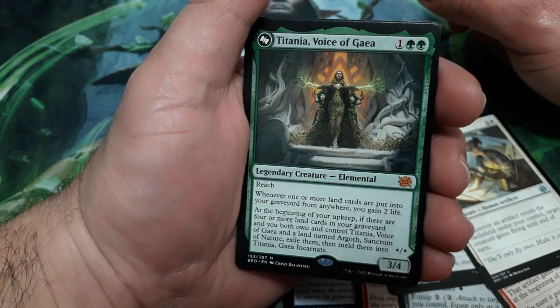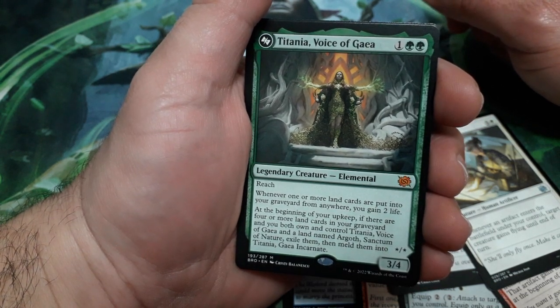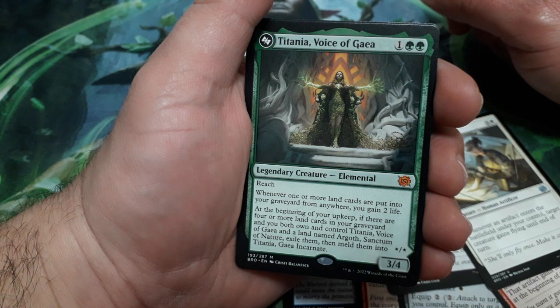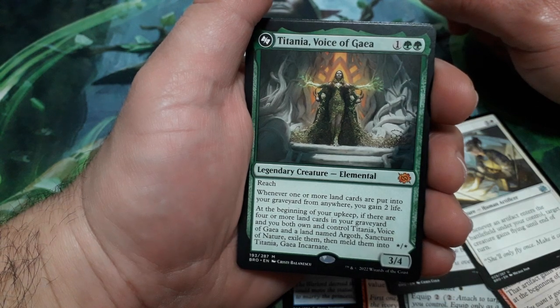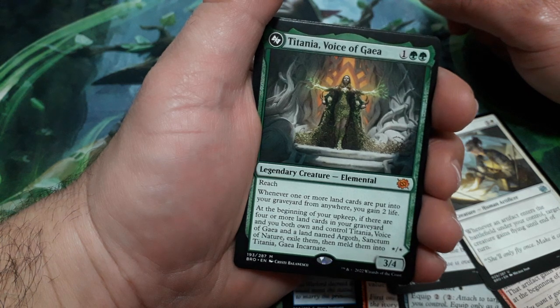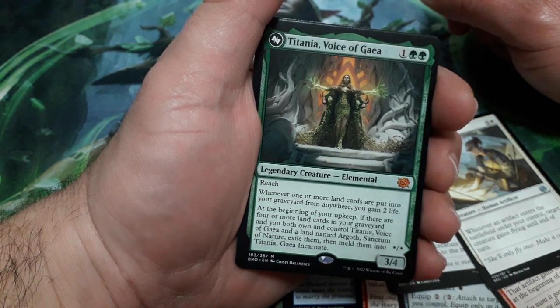Titania, Voice of Gaia, 3 drops. She has reach. Whenever one or more land cards are put into your graveyard from anywhere, you gain 2 life. At the beginning of your upkeep, if there are 4 or more land cards in your graveyard, and you both own and control Titania, Voice of Gaia, and a land named Argoth, Sanctum of Nature — exile them and then meld them into Titania, Gaia Incarnate. And it is a 3-4. Long text on this one!